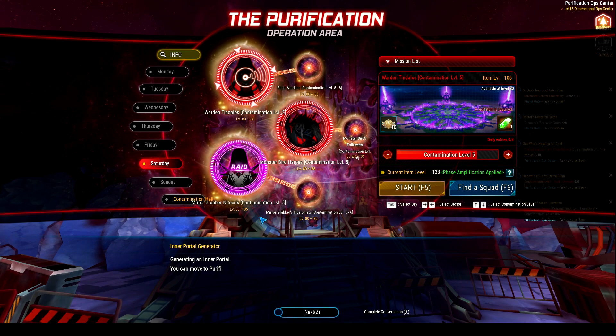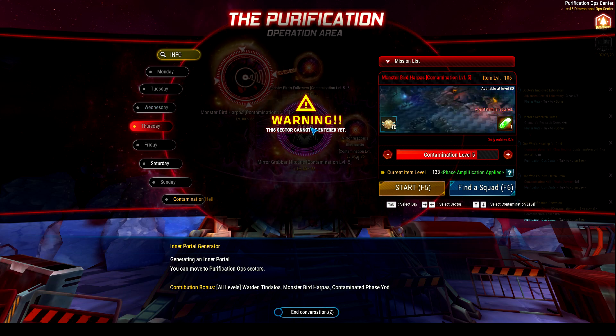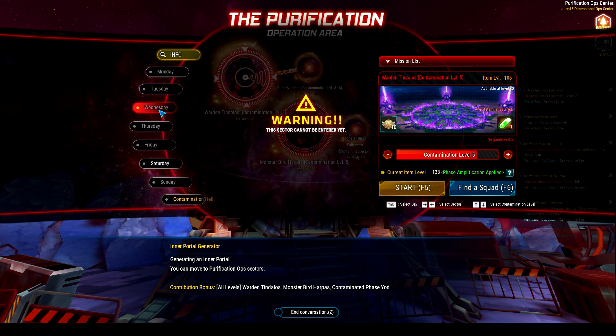So what is the new addition to Purification? On Tuesday, Thursday, and Saturday you can fight Nitocris. Basically any day where Yacht is not available, Nitocris will be there, except Wednesday, because then it's just Tinda and Halpas.